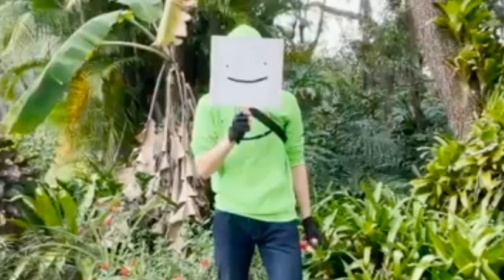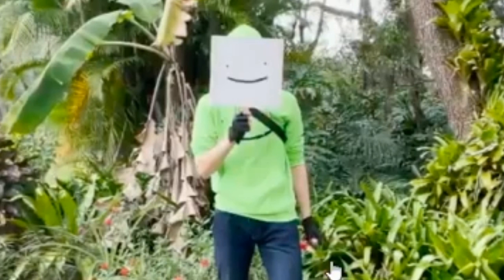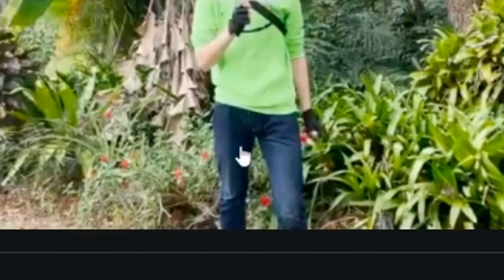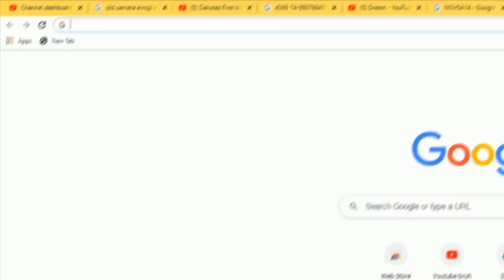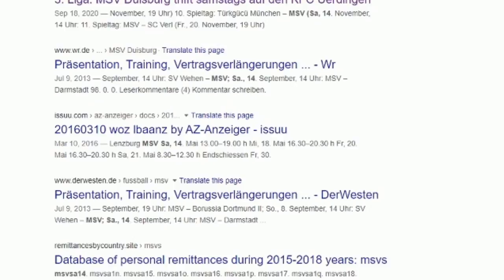So the first thing I did was I took a snapshot from Dream's face reveal video. If you look at this picture a little bit, you can see right here on his glove — it's very difficult to see — but right here on his glove, when you enhance the picture just a lot, you can see this tiny little code. Now, if we type in that code, this is what comes up.